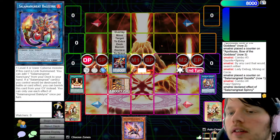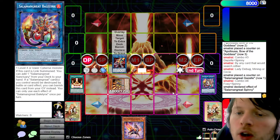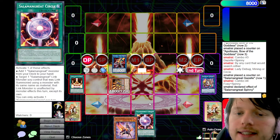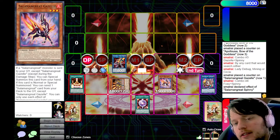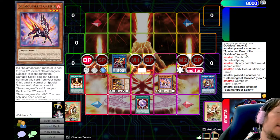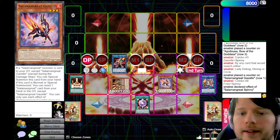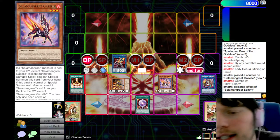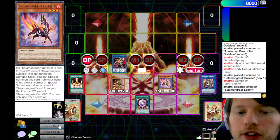That would be considered a weak opener for Salamangreat. Of course, if we had gotten lucky and saw Circle, there are further extensions — like searching Gazelle earlier, dumping a spell and trap, then having Circle live in the grave. You could dump Roar and then set Circle and Roar. So if you excavate Circle off Foxy, that's definitely what you want to do.